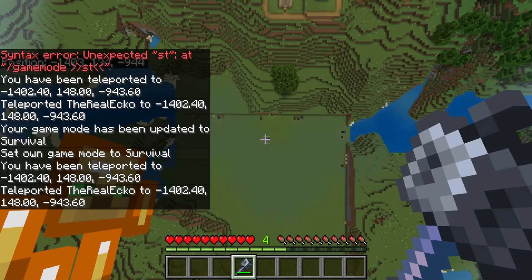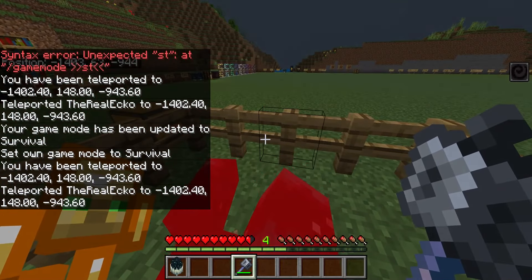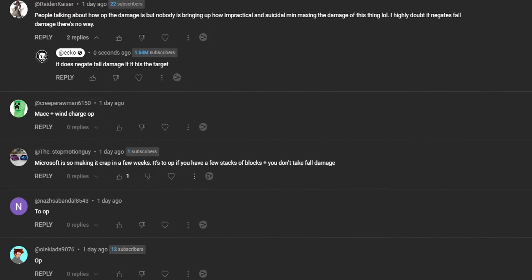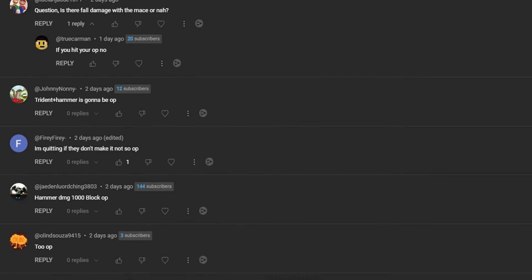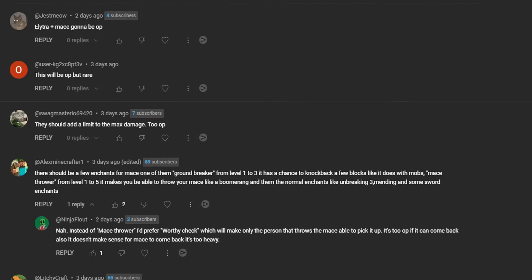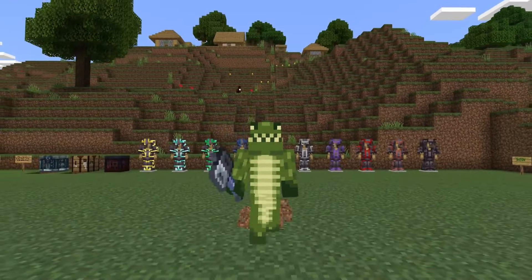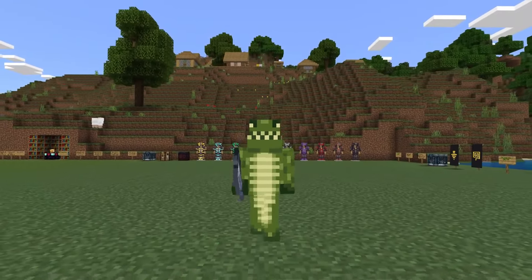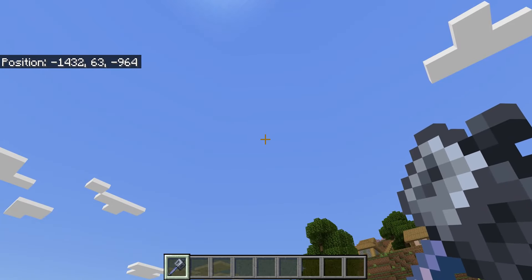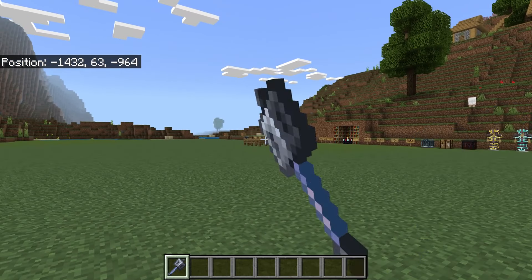Minecraft just introduced a brand new weapon called the mace. It is that powerful — it is able to kill a warden in one shot. An ongoing debate in the Minecraft community right now is whether the mace weapon is too overpowered, and does it actually need to be nerfed before Mojang releases the 1.21 update? To answer that question, we need to dig deeper because it's not as simple as a Minecraft player jumping out of the sky inside of an ancient city 150 blocks to kill a warden.